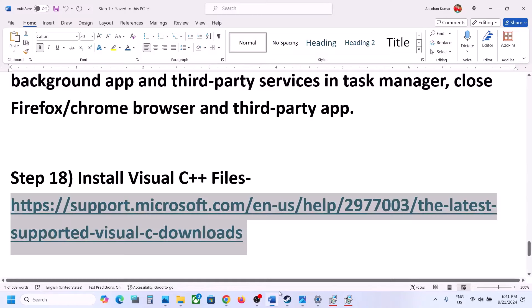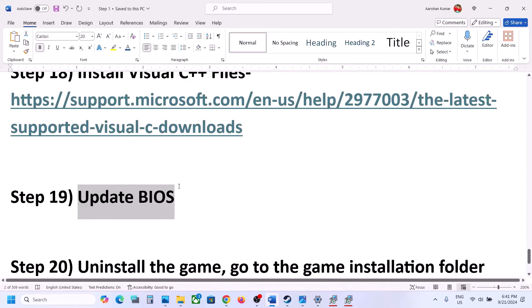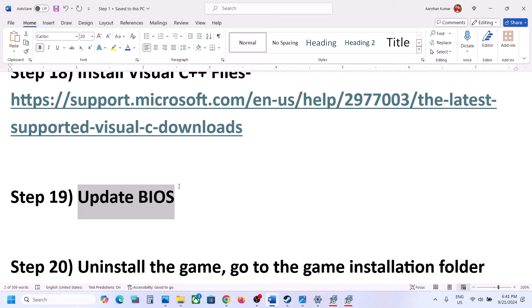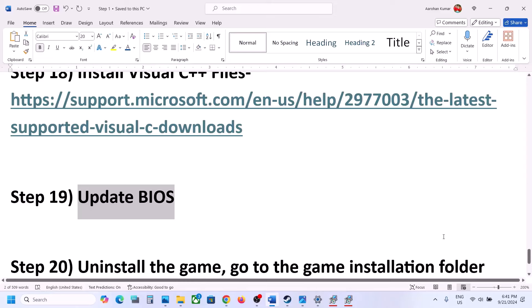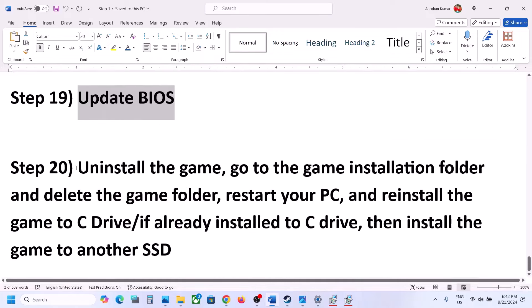The next step is to update your system BIOS. Go to your system manufacturer's website — Dell, Lenovo, or whichever brand — select your model number, and find the BIOS update. For laptops, make sure the battery is above 10% and the AC adapter is connected before updating. During the BIOS update your system will restart; do not unplug the power cable. After the BIOS update, log into the computer and launch the game.